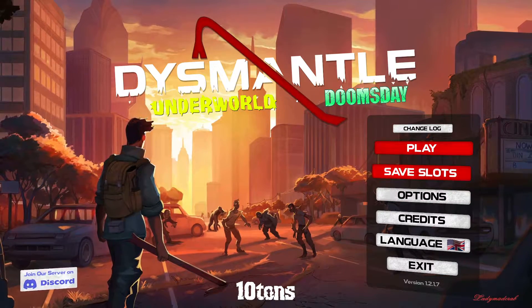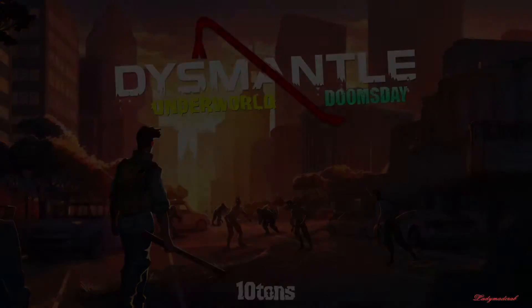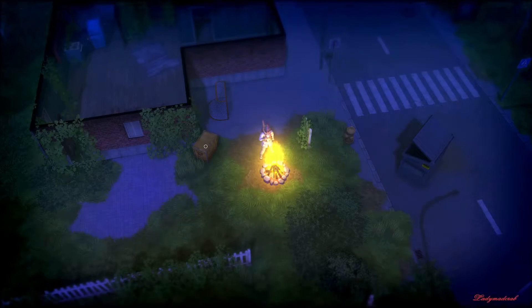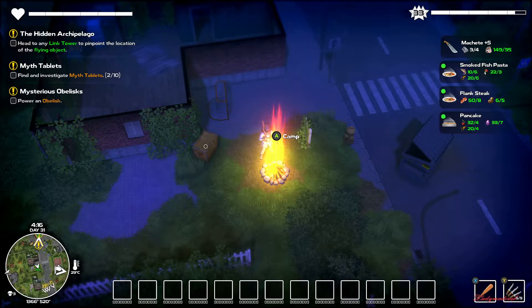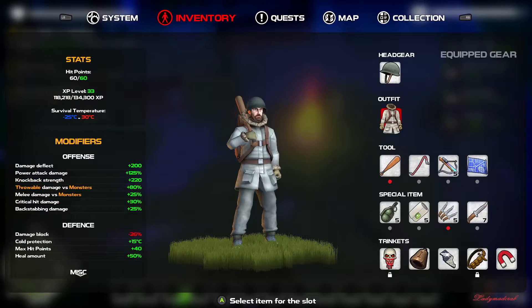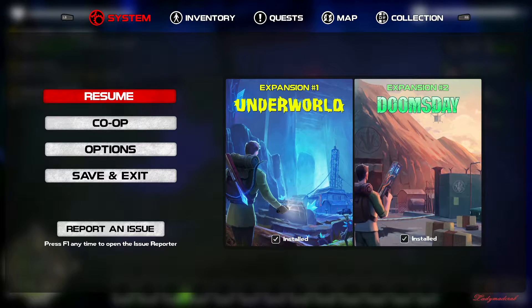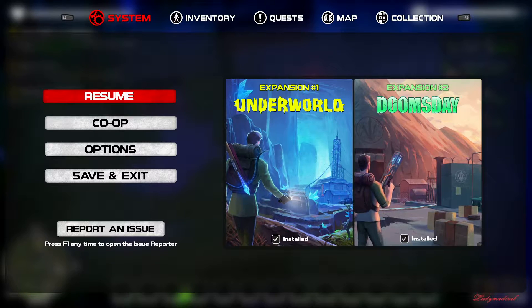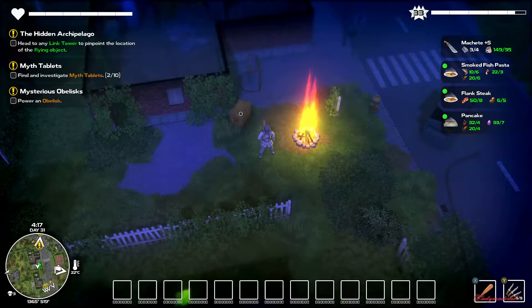Hello everyone, welcome back to Dysmantle. I bought a DLC for this — the Hidden Archipelago. I'm not sure how to find it. That is the expansion — the expansion to Dom's Day. So installed. How can I go to that Dom's Day? Expansion one, expansion two — I'll find it, let's have a look.